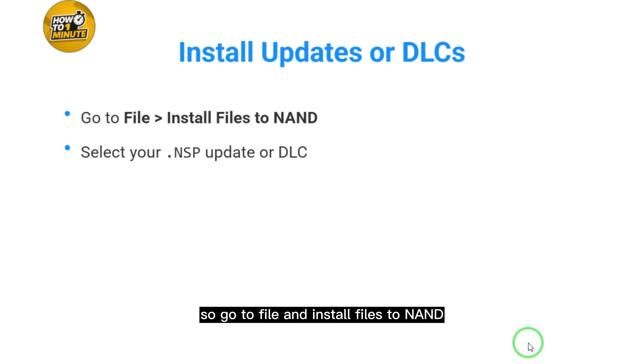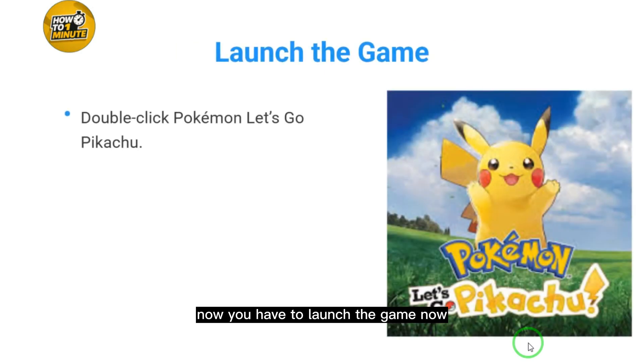To install updates or DLCs, go to File, then Install Files to NAND, and select your NSP update or DLC file. Once updated, double-click Pokémon Let's Go Pikachu to launch the game and have fun.